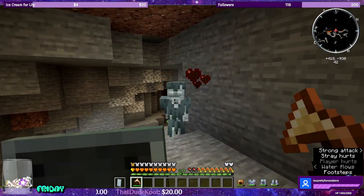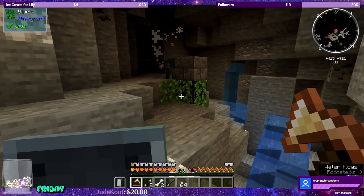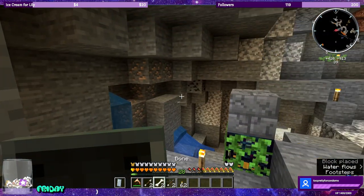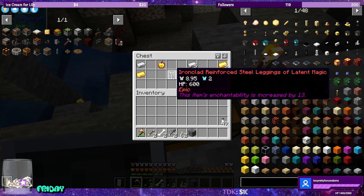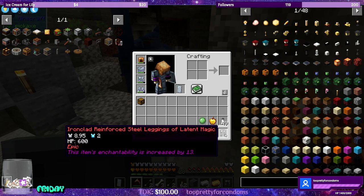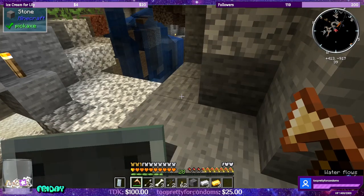I thought they all had fallen arrows. I need to put this on my hotbar. I'm good for taking my time lighting these guys up because we do need the experience so that we can start enchanting. Ironclad reinforced steel leggings of latent magic - cool, it has a better ability of being enchanted. Is it better? Six and one - yeah, it's better! Nice, we got another upgrade.